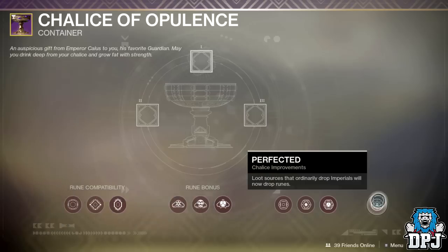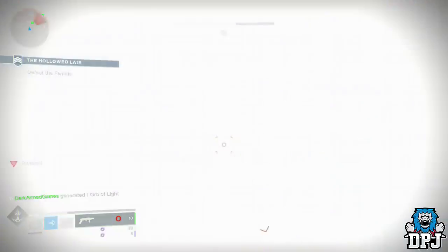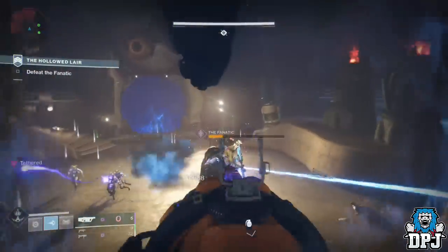So what actually drops Imperials in-game, which will now drop runes as a substitute? Weekly bounties, the chests and the barge on Nessus, and certain Triumphs will all now give you runes instead.